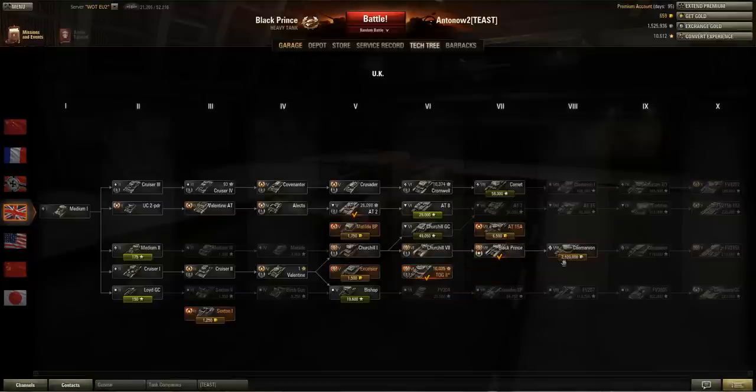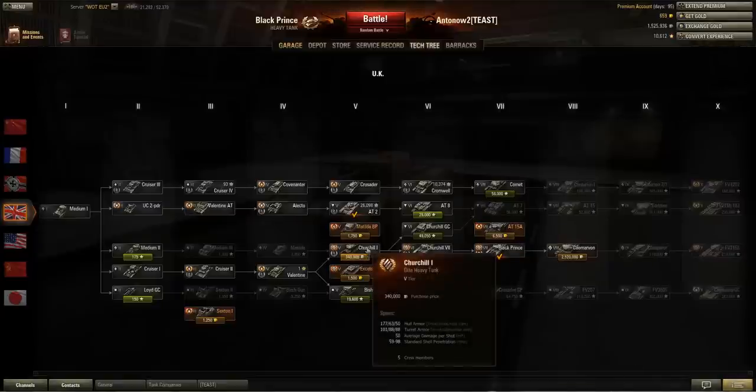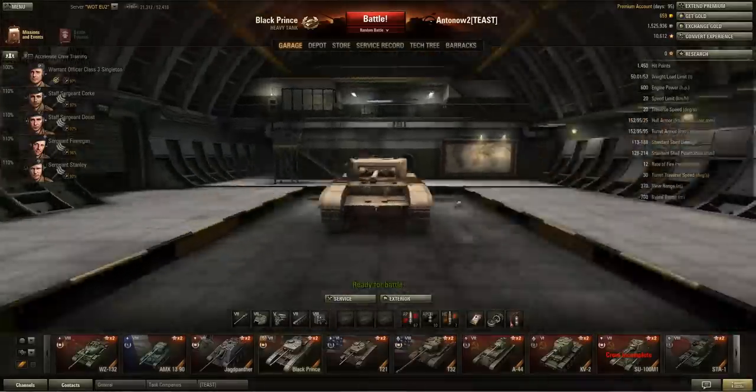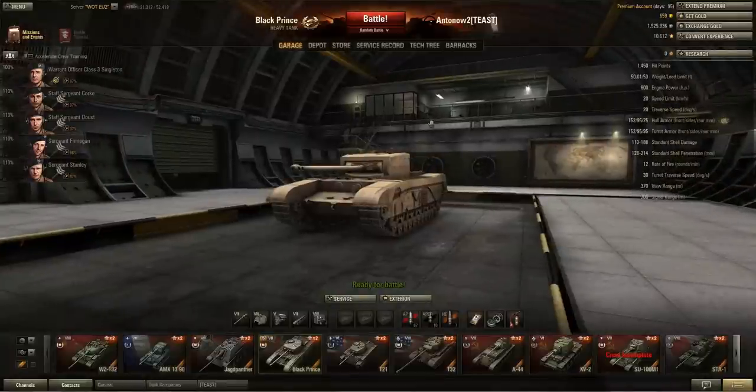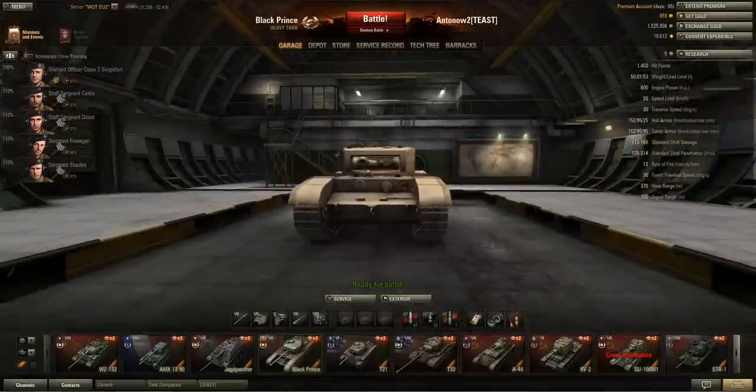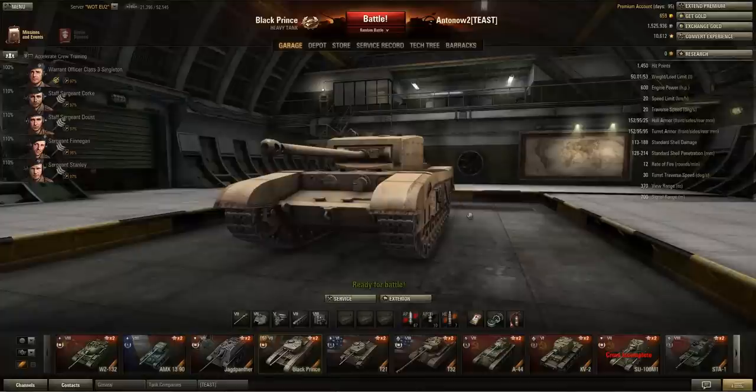After tier 7 you get the Caernarvon, which represents a totally different class of British heavy tanks — and that also applies to the Conqueror and the FV215b, which have better guns and more maneuverability but less armor. The thing all three earlier tanks have in common is massive armor, very bad maneuverability and top speed, and rapidly firing, quite accurate guns but without much alpha damage. I'm not actually sure if I like this tank — I've had some fun but also some horrible games in it.